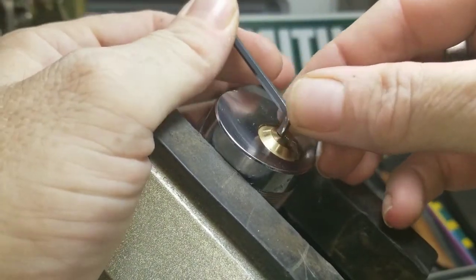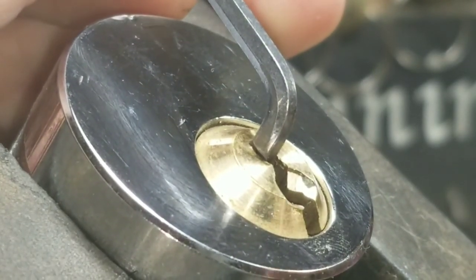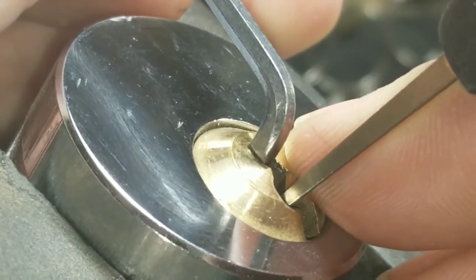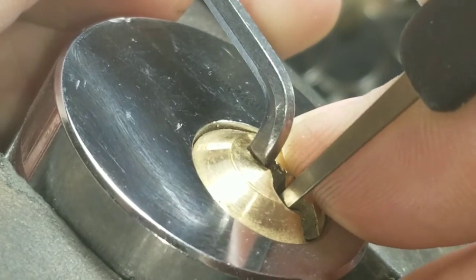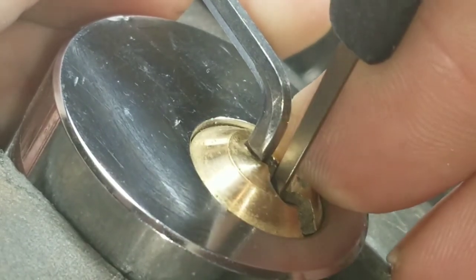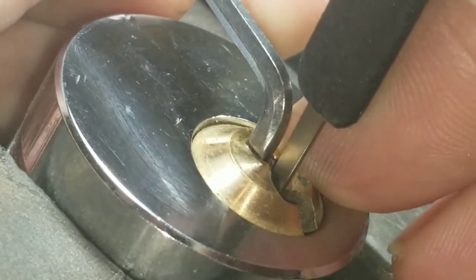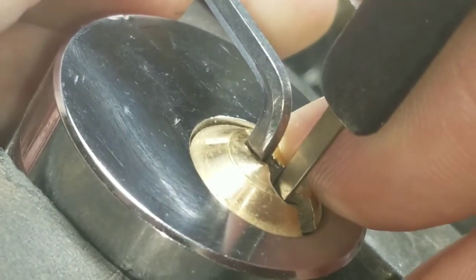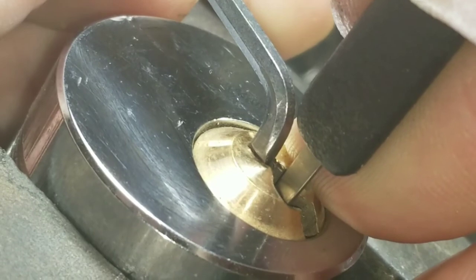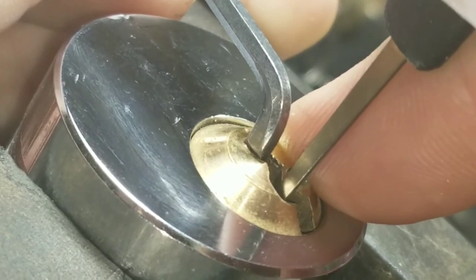Now, that being said, we're going to move on with getting this thing to turn. Got a little click out of one. Click out of three. Two, three's loose, four's loose, five — click. Six loose. Five slow, six is all the way at the bottom — get underneath it. Got a click out of seven.